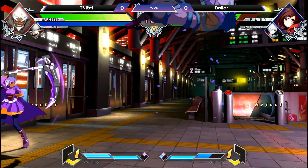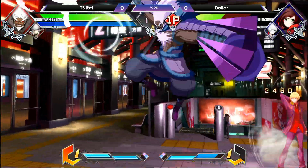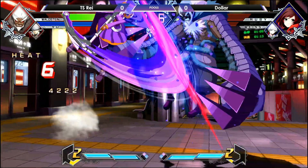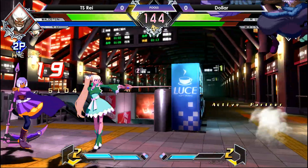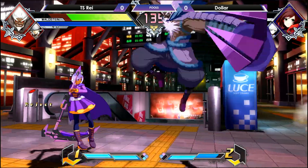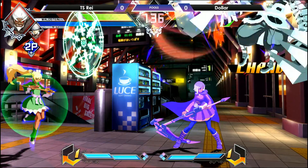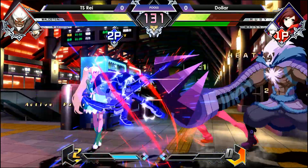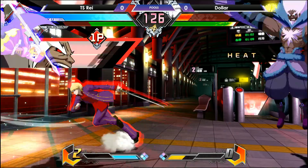Reset. Goes back in. Weiss has to go for the air dash overhead, but Weiss is going to try and get some pressure set up — not going to work. Ruby back in the corner. With the size of Waldstein being as big as he is, it might be difficult for Ruby to stall, but she gets the nice hit confirm into some damage. This is the conversion off the assist, though. Ruby is making some pressure. She does have Waldstein in the corner, so she wants to take advantage of that. Now Weiss is on point, and Ruby is the assist during the cross combo. Active switch back to Ruby.